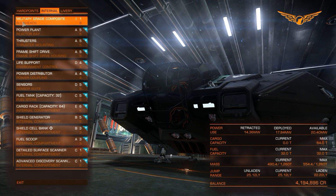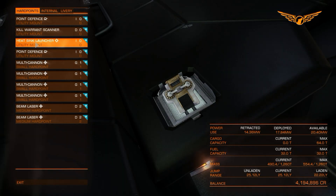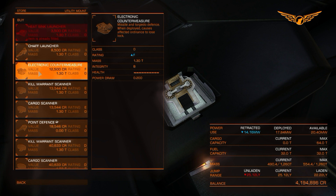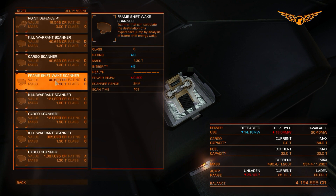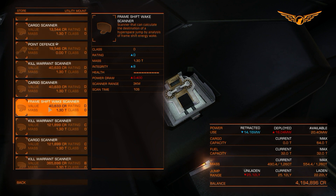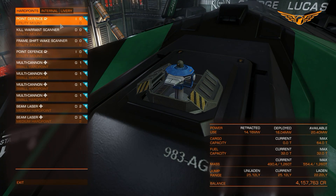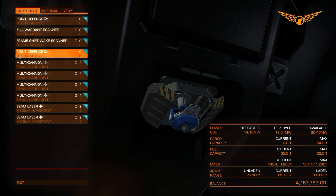As you can see by the military grade composites, and for my hard points I've got a kill warrant scanner and a heat sink launcher — though I'm actually going to change that out for a frame shift wake scanner. I'm not going over my maximum possible power draw, so that's nice. I can do some bounty hunting, and I've got a couple of point defenses, one on top and one underneath, to help protect me during trading.